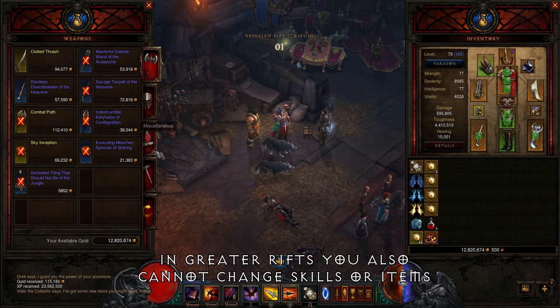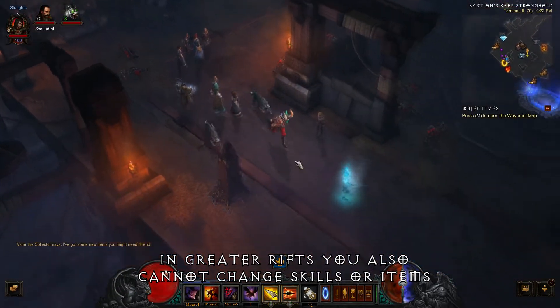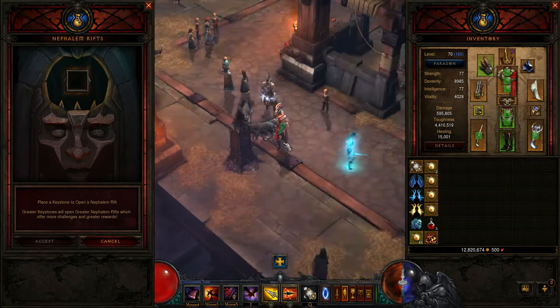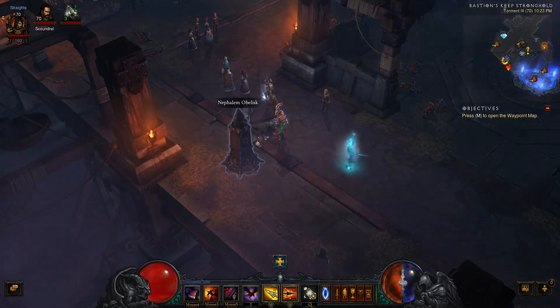Before you move on to one of these greater rifts, you're probably going to want to make sure that you repair yourself. Because once you go into one of these greater rifts, when you die, you cannot respawn at your corpse and you cannot respawn back at town. It seems like you can leave the rift with your town portal, but you have to go all the way back to the beginning of the rift to get back in. So if you have to leave to repair, you're going to have to go through the whole thing again — and this is a timed rift, so go in ready and prepared.